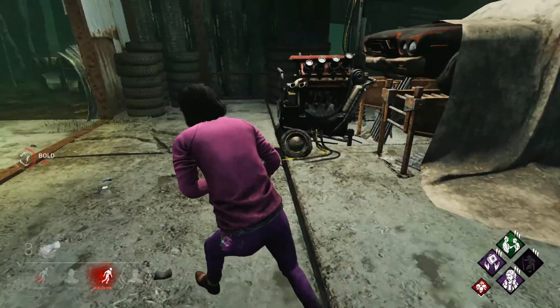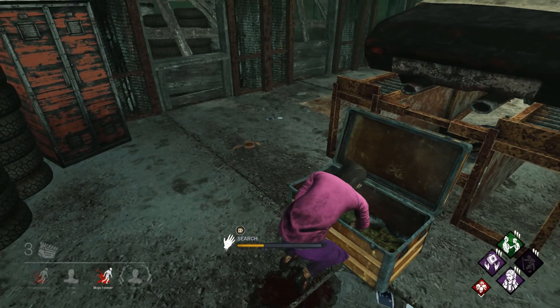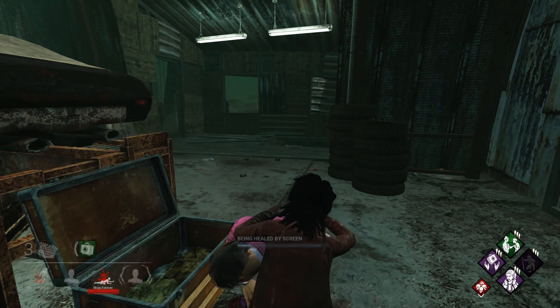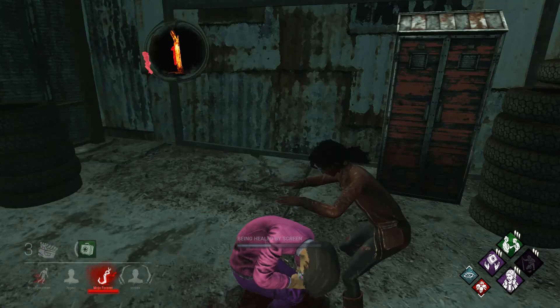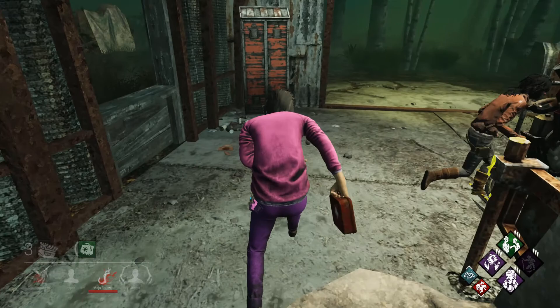There's another chest over here. I don't want the basement chest, I want this one. I got a medkit! I'm gonna take that and you can heal me — perfect, this is what this is about. It's okay to get healed by your teammates — you don't have Bond but it is an option.